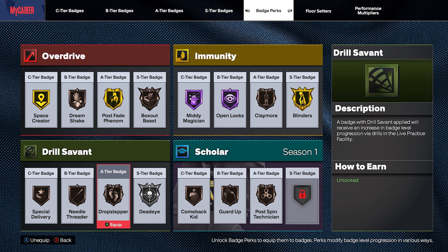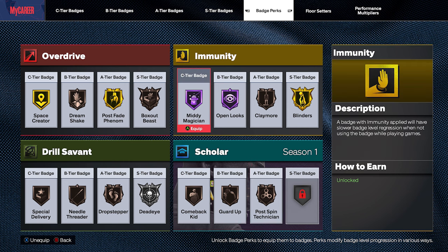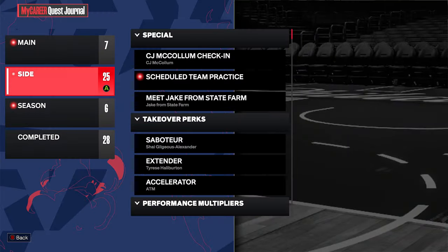Overdrive is going to make you gain badge progress faster. That's not exactly preventing you from losing the badge, but if you're gaining it at a faster rate, it will be that much harder to lose the badge. With Scholar, as long as you get a high teammate grade, those badges are going to go up faster than normal, so it's going to be tougher to lose them. Then Drill Savit — if you do a drill and focus on a badge you want to increase, Drill Savit is going to make that badge get an extra boost to increasing it.